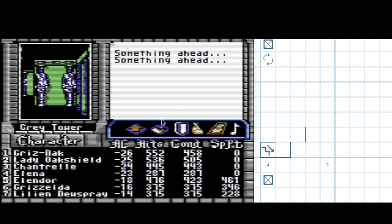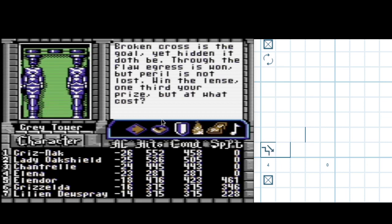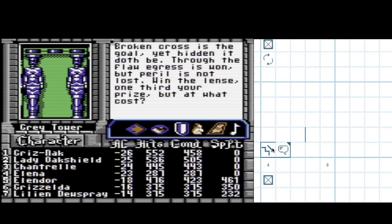Let's step forward. First of all, we can look backwards - we have to do some things that way. And if I step forward... so we got a note. I'm going to type this off camera. I'm done typing this text because I can't type and read aloud at the same time. Anyway, it reads: 'Broken cross is the goal, yet hidden it doth be. Through the flaw, egress is won, but peril is not lost. Win the lens, one third your prize, but at what cost?'